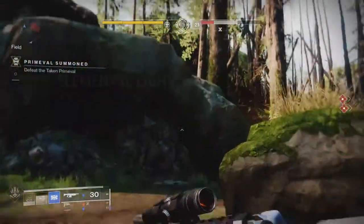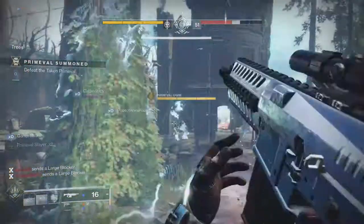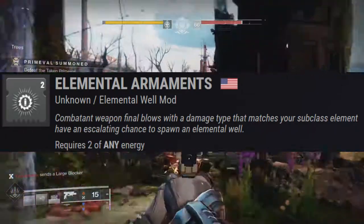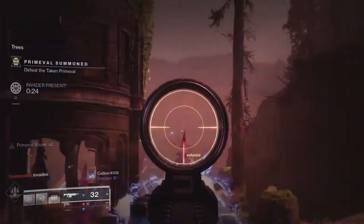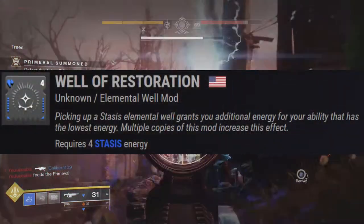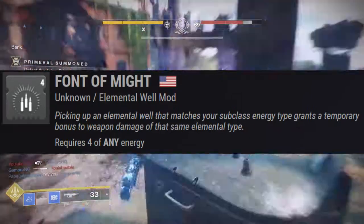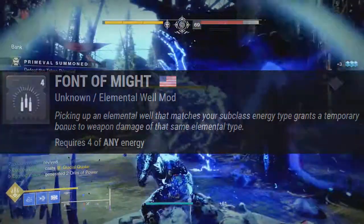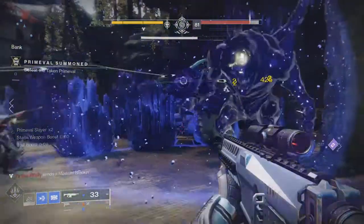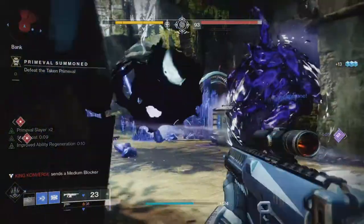For the combat style mods, I used Elemental Light to spawn elemental wells when I defeat combatants with the super — the stasis super does a ton of damage to tanks in grandmasters. The arms have Elemental Armaments, which gives combatant final weapon blows with a matching damage type an escalating chance to spawn an elemental well. The Elemental Shards mod makes stasis shards count as elemental wells to trigger other well mods. Well of Restoration grants additional energy to the ability with the lowest energy when you pick up a stasis elemental well. The final combat style mod is Font of Might — picking up a matching elemental well grants a temporary bonus to weapon damage of that elemental type. What's fun is that between Font of Might and the Haka origin trait, you can destroy stasis crystals with one bullet. Sometimes the game engine gets confused and will destroy the crystal with the same bullet that created it — it's goofy, but it absolutely will shred groups of enemies.